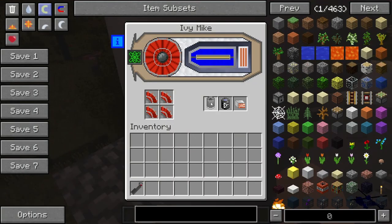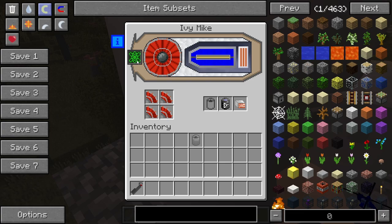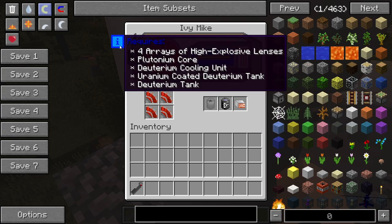This all looks very complicated, so interesting. If you remove this, then it just makes it like a regular atomic explosion. You add this, then it turns into thermonuclear nonsense, I think.